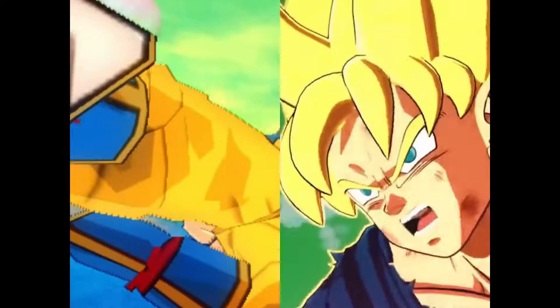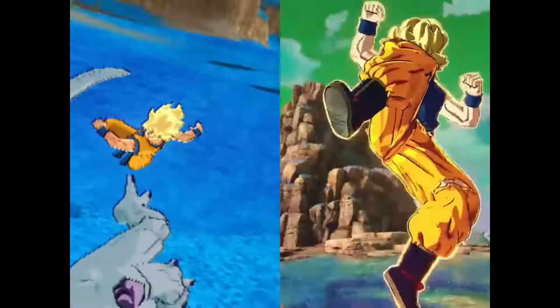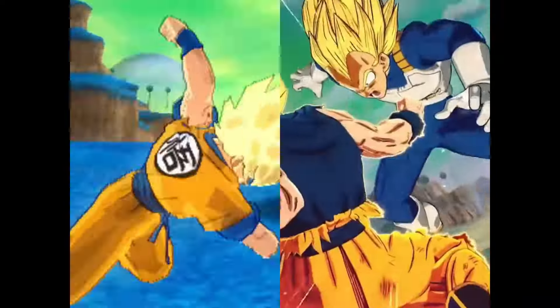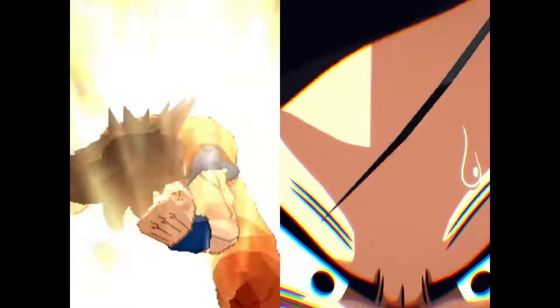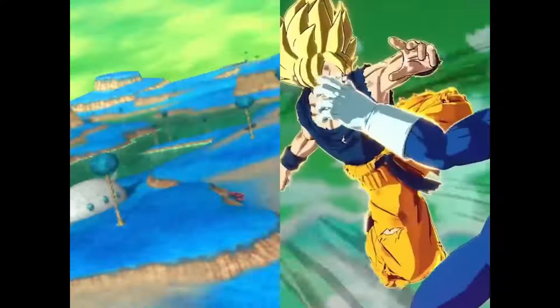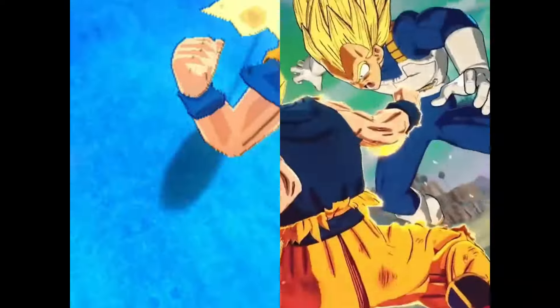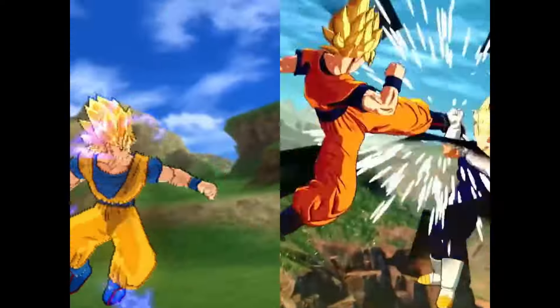We don't know exactly how ki suppression works in Sparking Zero yet, but in Budokai Tenkaichi 3 you could de-transform down to normal to remove the ki suppression state — or transform up. Since this is mid Goku, he only has one transformation, which is Super Saiyan, so you have to be very careful if you're going to use that move.